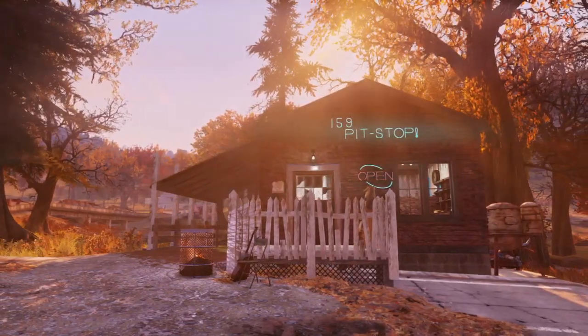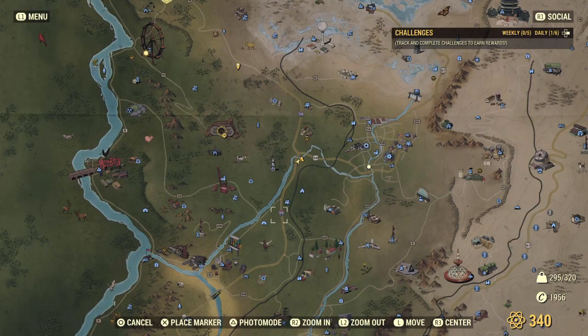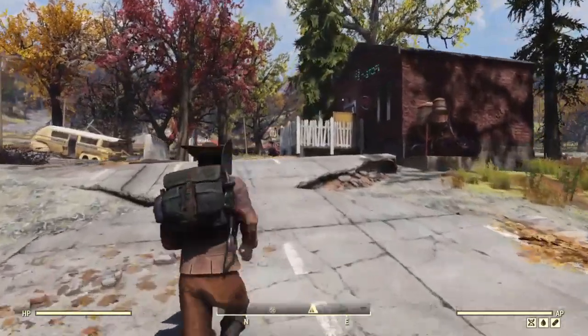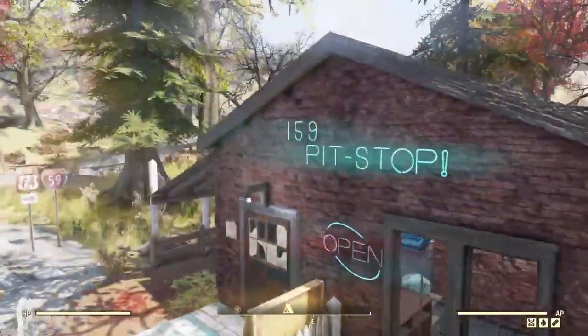I tried to recreate this here with the I-59 Pit Stop. This is also kind of loosely based on the I-88 from New Vegas — I think it's called the I-88 — which is where you pick up Veronica. I don't have New Vegas, or else I would have been able to get better visuals to show you.